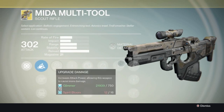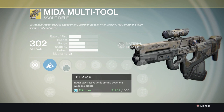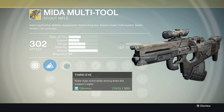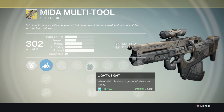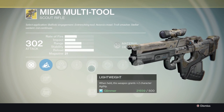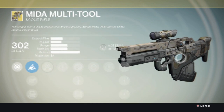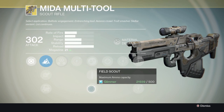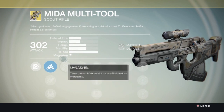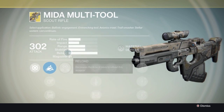My radar stays active while I'm zooming in - that's always nice. Not to mention the Lightweight perk: when held, this weapon grants plus two to character agility, which is awesome because you're moving faster and can dodge bullets with your strafing technique. There's also Quick Draw and Field Scout - it already has a pretty high magazine size but you can use Field Scout to increase it.